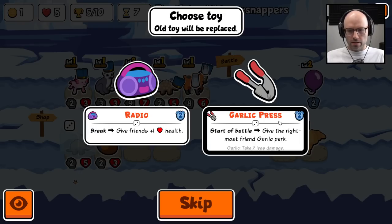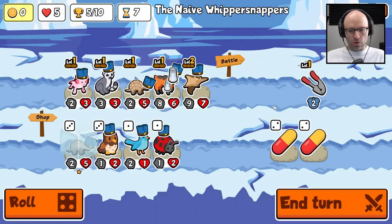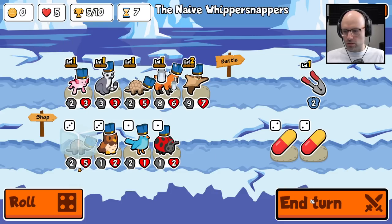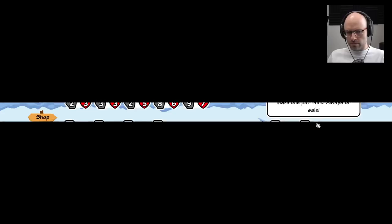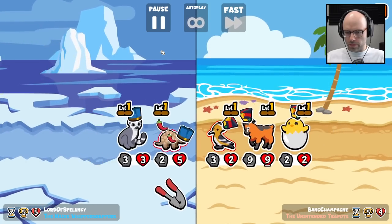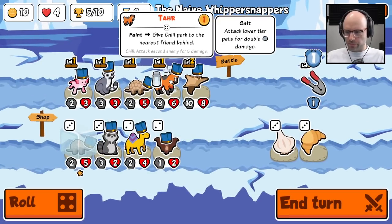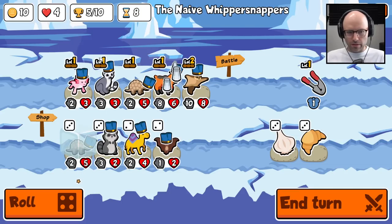I'll run that — free temporary garlic for two turns. Roll once, anything pillable here? Not really — summon a mouse. These are standard. We lose these — we lose these. Okay, fair enough, it's our first loss. That's crazy. The squirrel's gonna keep giving you garlic — that seems great, that seems good, right?